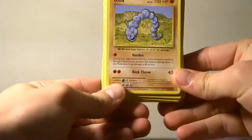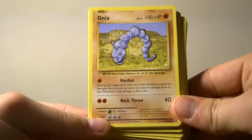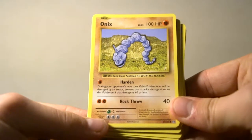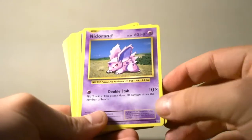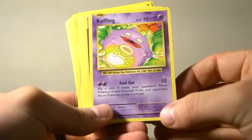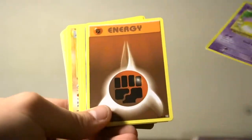During your opponent's next turn, if this Pokemon would be damaged by an attack, prevent that attack's damage if it is 60 or less. That's pretty good. And then Rock Throw and Nidoran — flip two coins for heads. Koffing has Foul Gas — flip a coin: if heads your Pokemon is poisoned, if tails confused. That's actually really good.